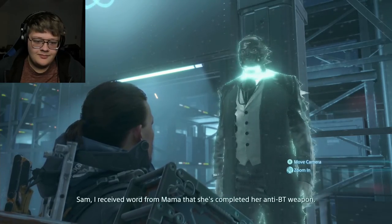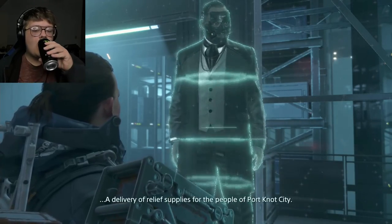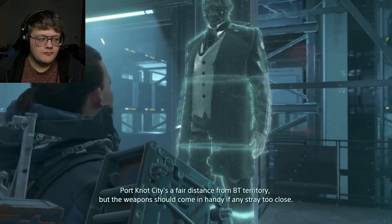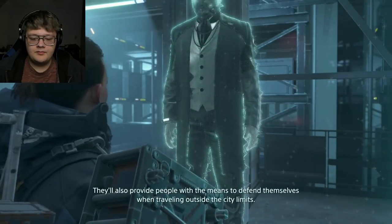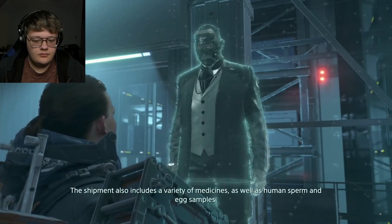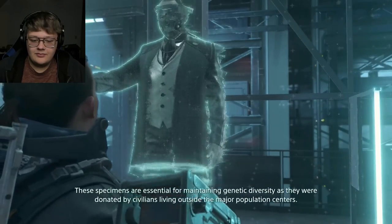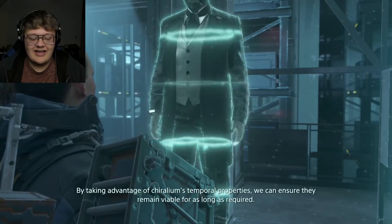She's completed her anti-BT weapon — the prototype of her design forms part of your next shipment, a delivery of relief supplies for the people of Port Knot City. Port Knot City is a fair distance from BT territory, but the weapons should come in handy if any stray too close. They'll also provide people with the means to defend themselves when traveling outside the city limits. The shipment also includes medicines as well as human sperm and egg samples — essential for maintaining genetic diversity, donated by civilians living outside major population centers.